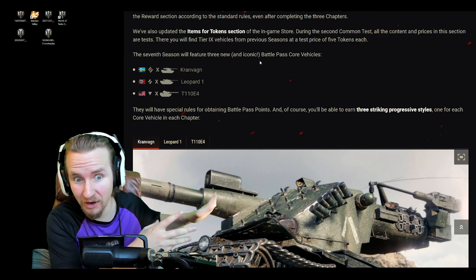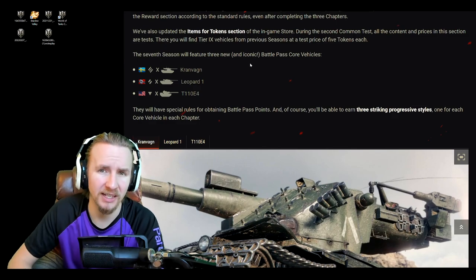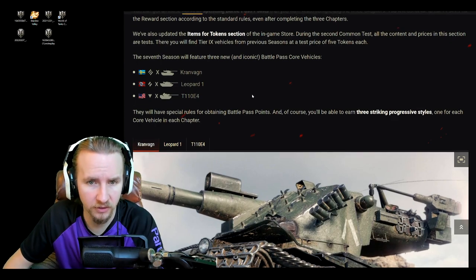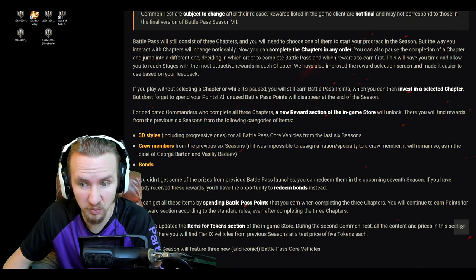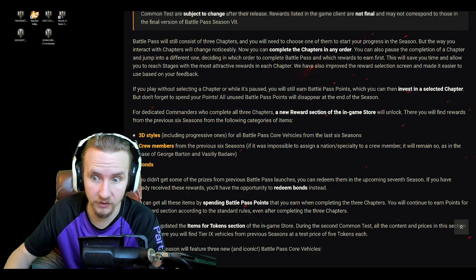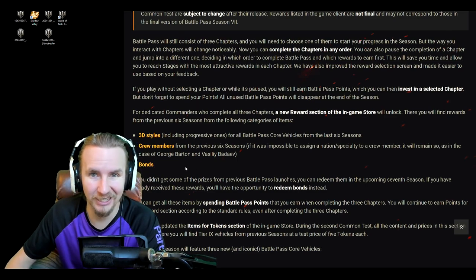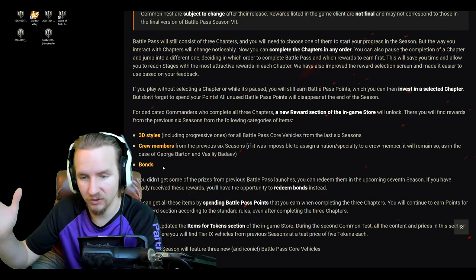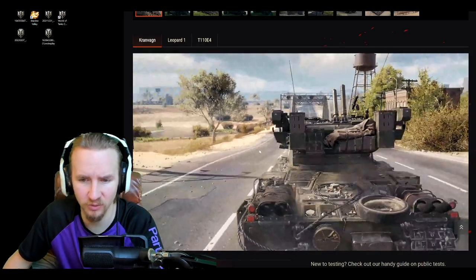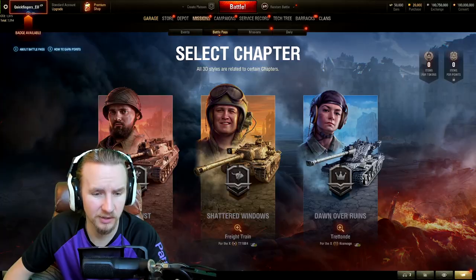You're going to be able to get your hands on the Kranvagn, Leopard 1, and T-124 skins. If you decide to play any of those core vehicles, you're going to be able to accelerate your progress through the Battle Pass, as well as being able to get some commanders which come with two skills including Brothers in Arms for free — which is incredibly useful — and you're going to get two new tanks. If you don't care about those new vehicles, you can get yourself tons of bonds instead, which is always nice.